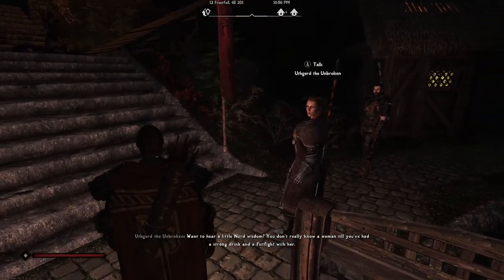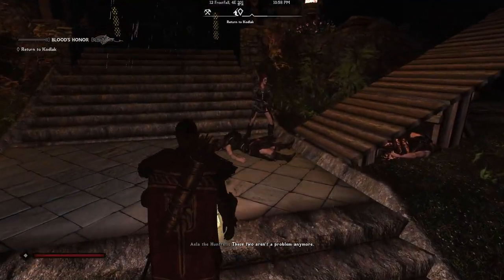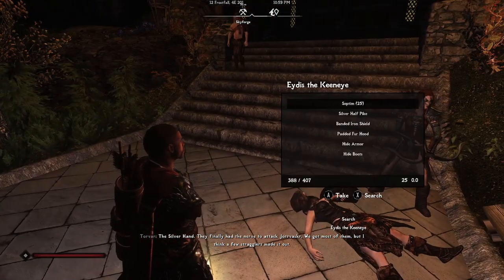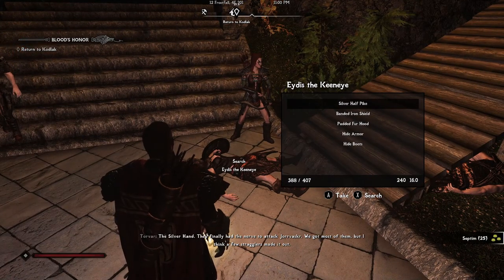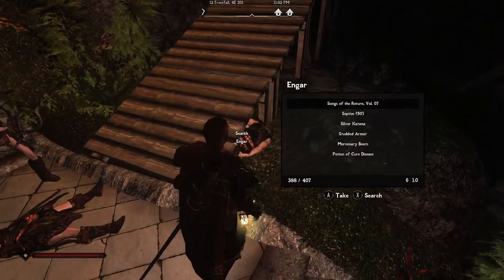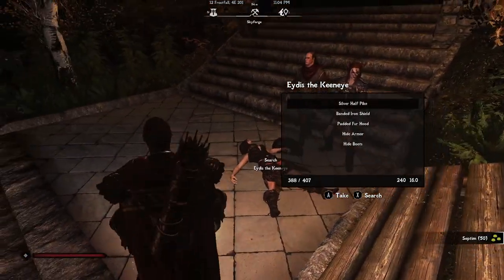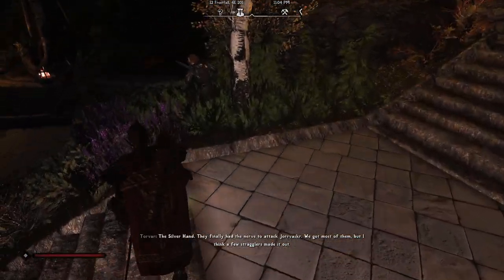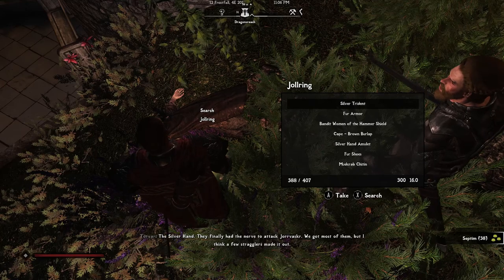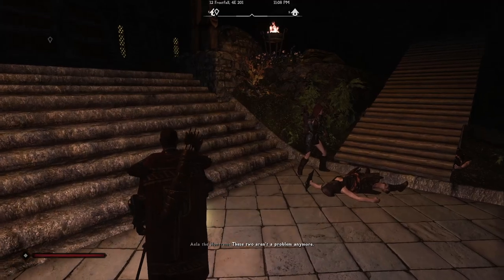Something's going on back at Jorrvaskr — what's happening? The Silver Hand finally had the nerve to attack Jorrvaskr. We got most of them, I think a few stragglers made it out. Look at them with their silver weapons. These two attackers aren't a problem anymore.